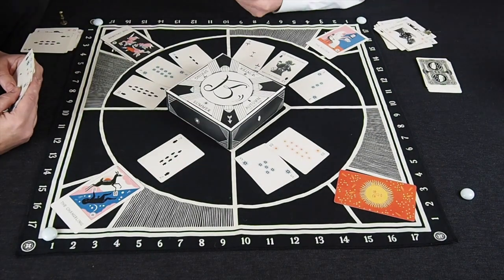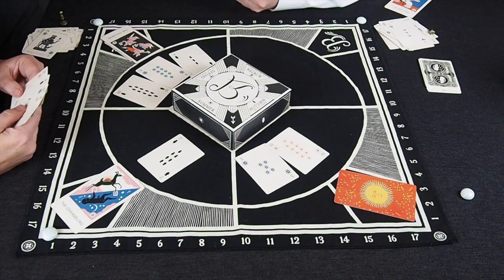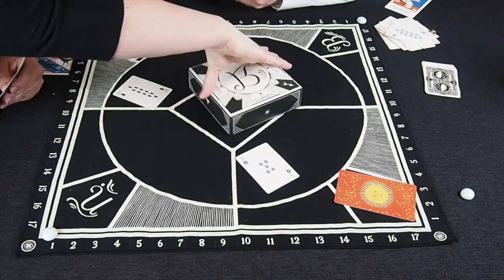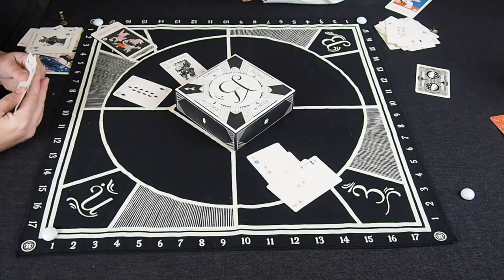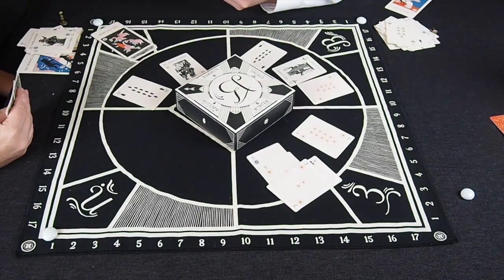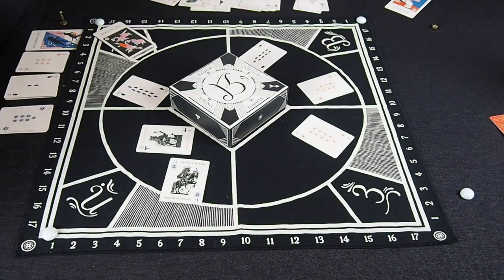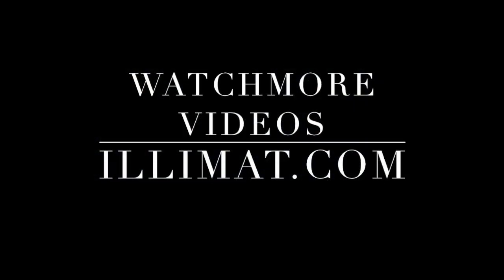A round ends when you have used all of the cards in your draw pile and each player has used all of the cards in their hand. At this point, discard any cards still on the board. Each player lays out their score pile, separating summer cards, winter cards, and everything else. After each player has marked their points for the round, reset the board for another round. Once you get the hang of playing, a round usually takes about 15 minutes, and a full game is commonly played over two to three rounds.